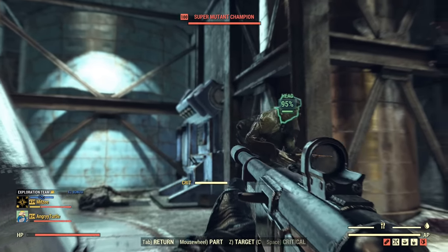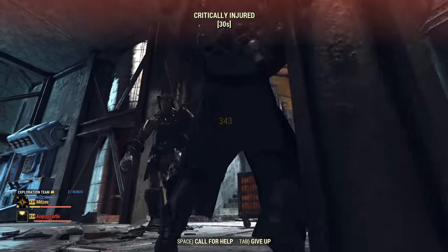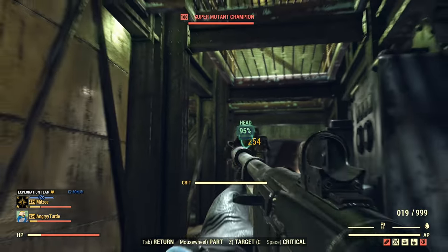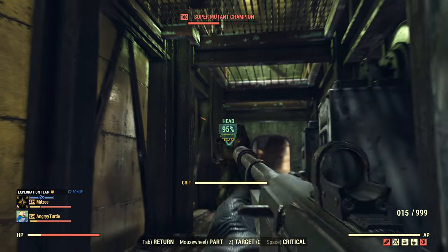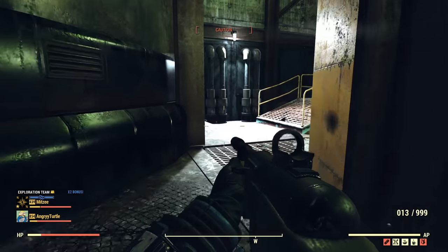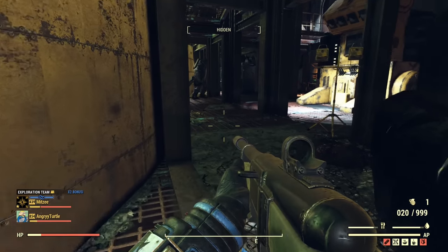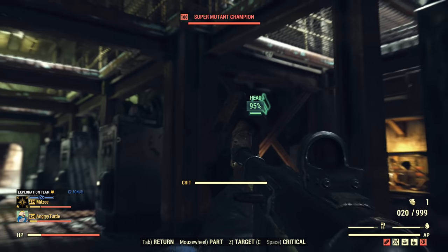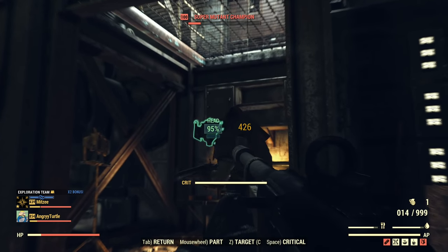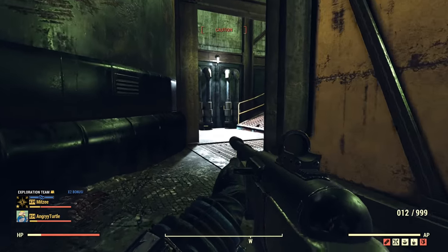With anti-armor, hitting the super mutant in the head with all the sneak boost: one, two, three, four, five, six, seven shots — seven shots, no criticals. Now swapping to bloodied: one, two, three, four, five, six, seven, eight shots — eight shots with bloodied.